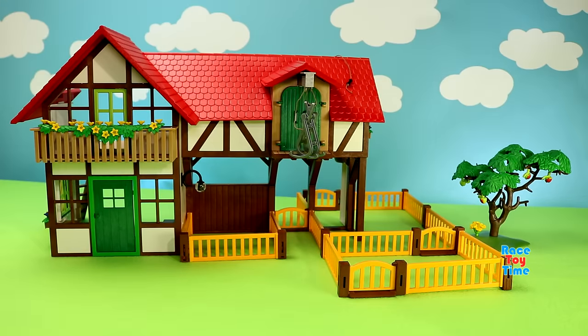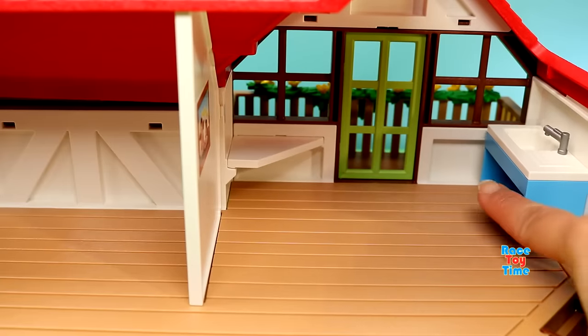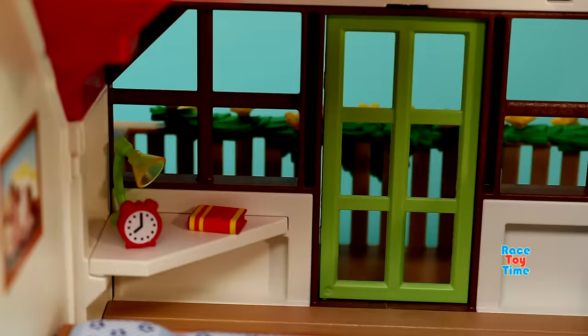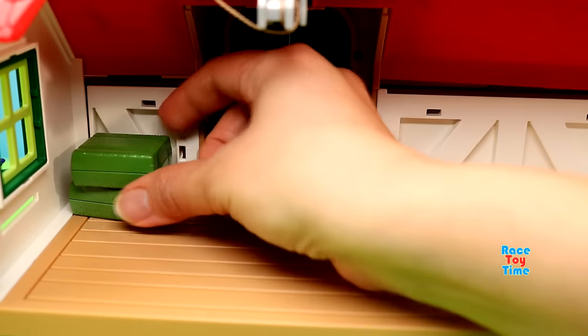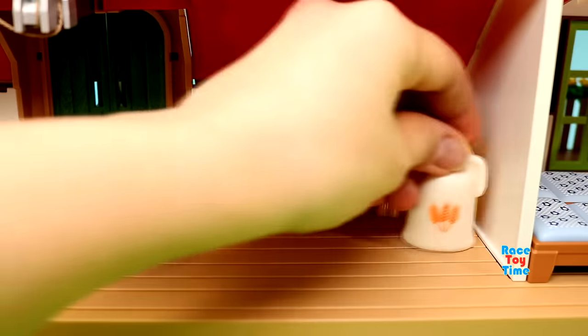Now let's put the accessories on the loft. Here's the sink, the lamp, book, beds, a clock, and a hairbrush. Next, let's put the hay bales on the loft, and also some feed.